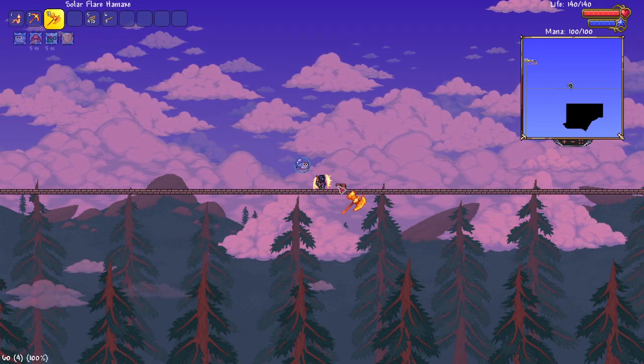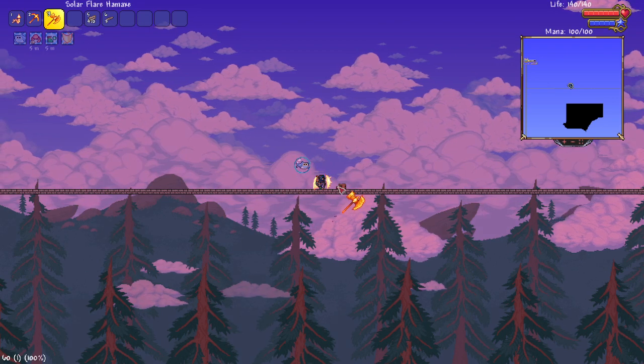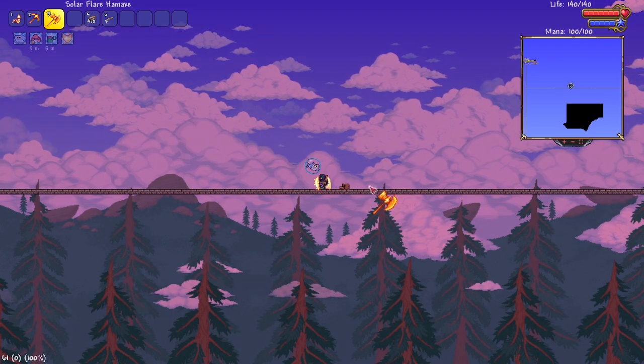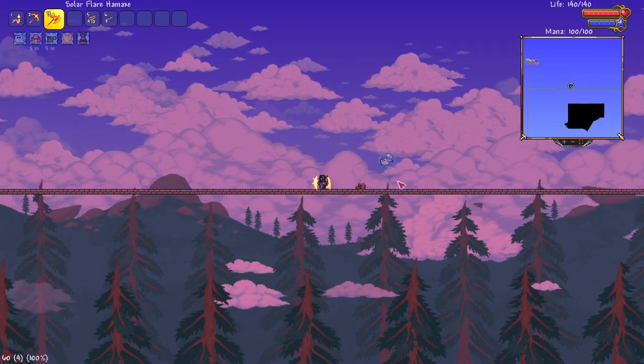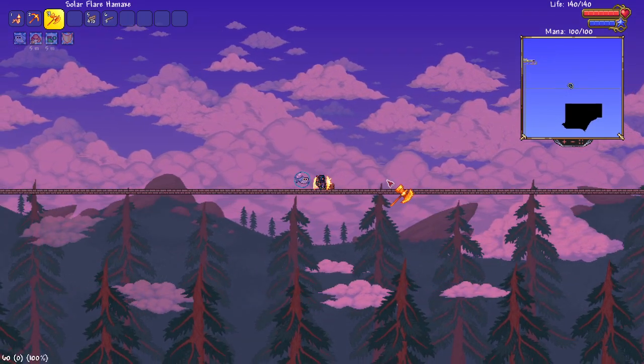Now you're going to take your hammer, click once, and this is going to hammer it into a stair shape. Normally people use this to get up to higher places without having to jump or anything.